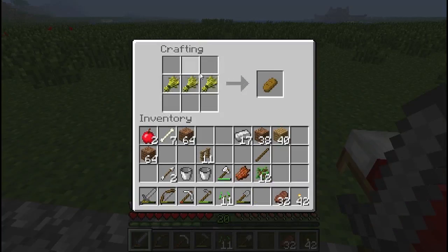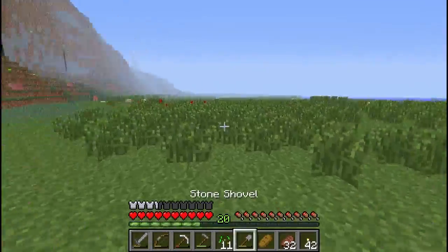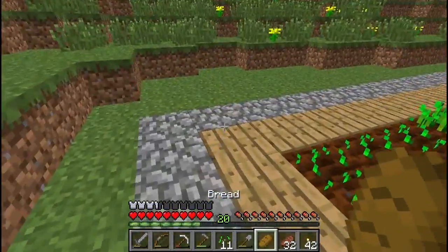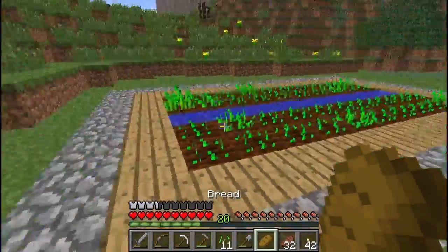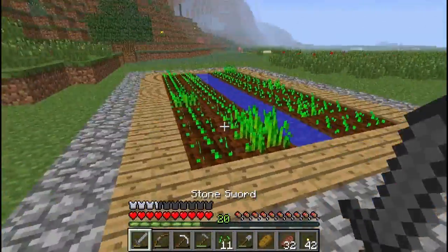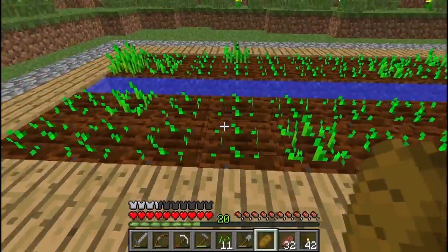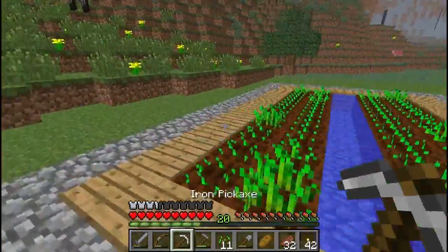You put it in the crafting bench — I know, I thought you would put it in a furnace, but this is the way that Mojang have deemed it to make bread. You put it in the crafting window: three pieces of wheat across in a row and you get one piece of bread. You can pick that up and eat it when you're hungry — I'm not hungry right now because I'm still filled up. That provides an alternative food source. Bread is not that great in terms of food — it takes a lot to craft.